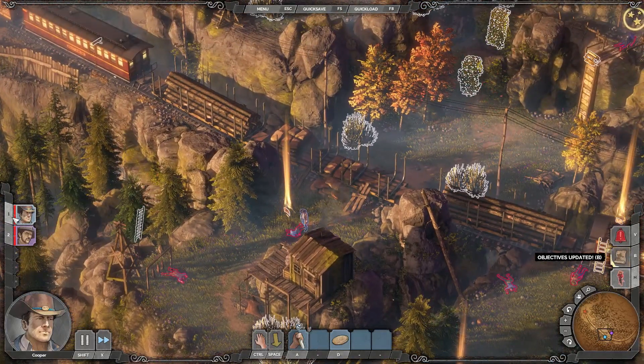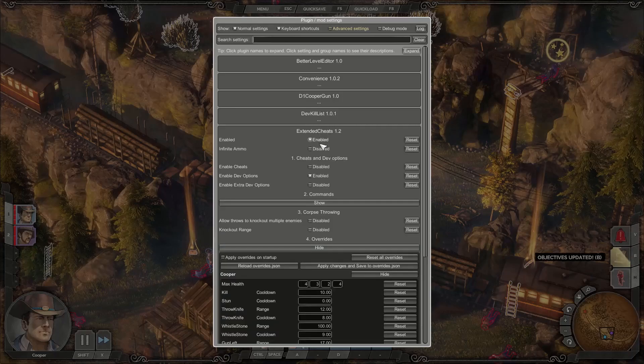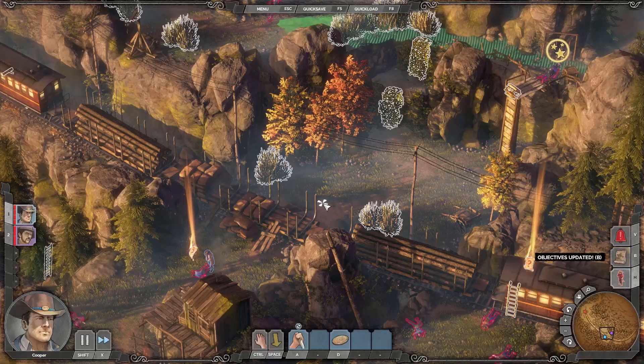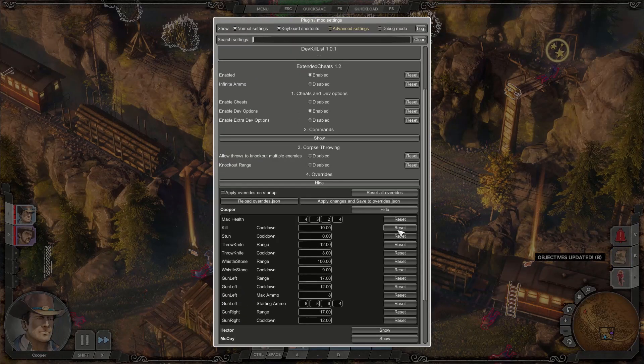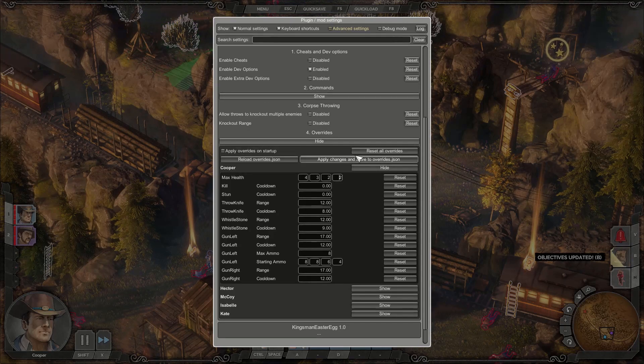The UI for the health doesn't update immediately, but if we just save, you can see now he has 4HP. Of course you can do the same for all characters. This UI is maybe not the best, but here you can also reset everything to the default values. This button also saves everything to a file called overwrites.js, which you can for example share with other people. And this button just reloads the values from the file if you haven't applied them yet.